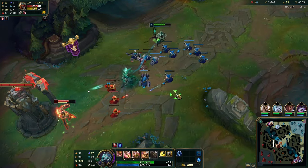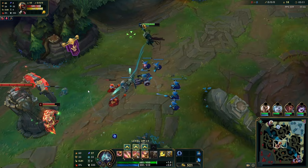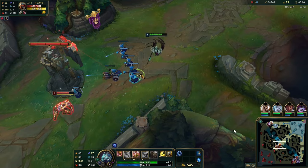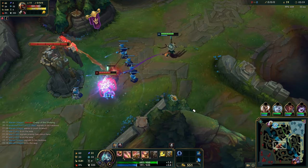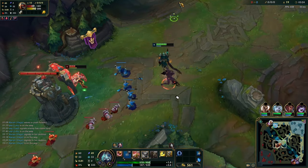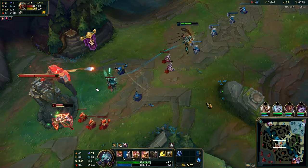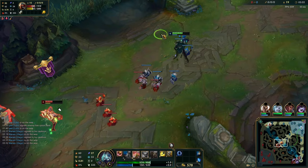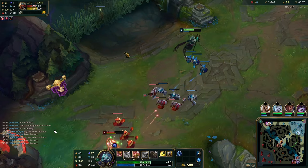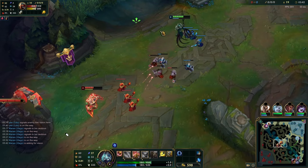Azir is one of the best champions to harass under tower against melees — just make sure you have a ward to lean on. Here I've got a perfect ward so we don't feel unsafe about getting ganked. Never use your E to trade; always hold your E in case you get ganked. Outside of that, try to time your W with the creep dying — the biggest mistake people make on Azir is pressing W too early. The W times out twice as fast when it's under tower, so if you prep too early it might time out before he walks up.